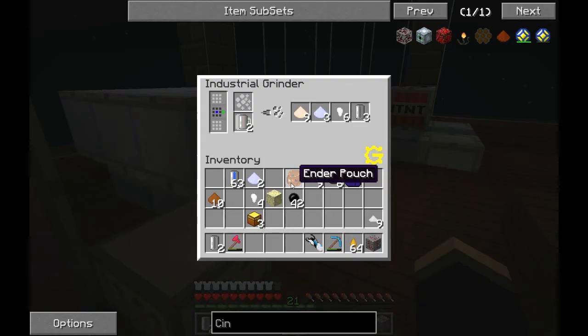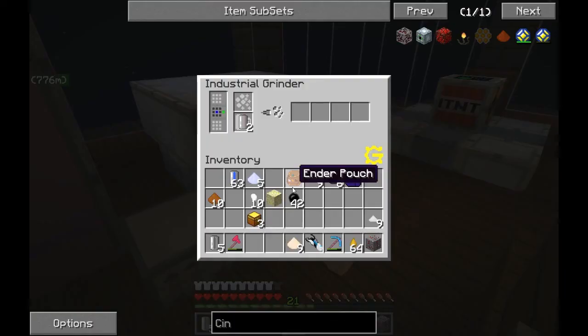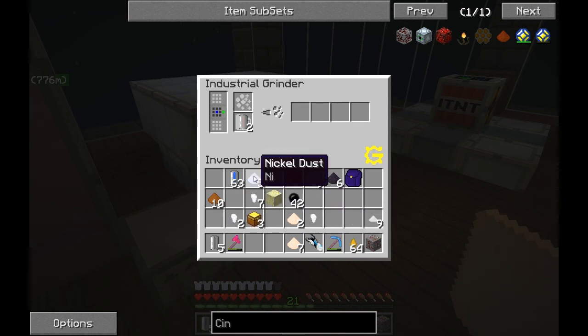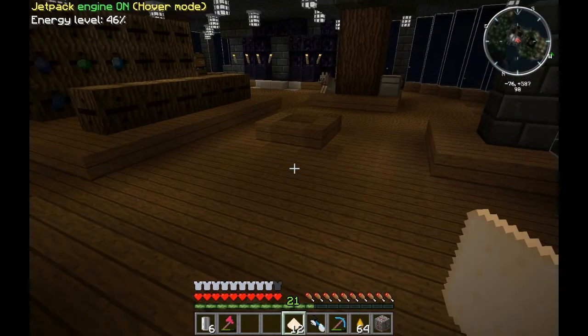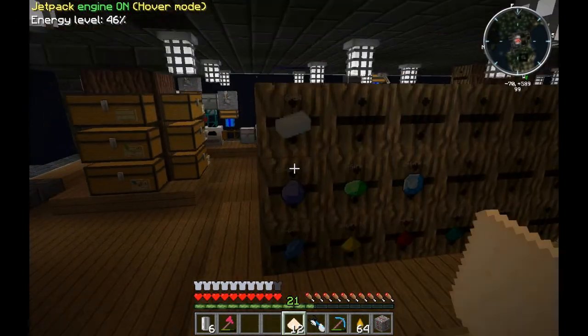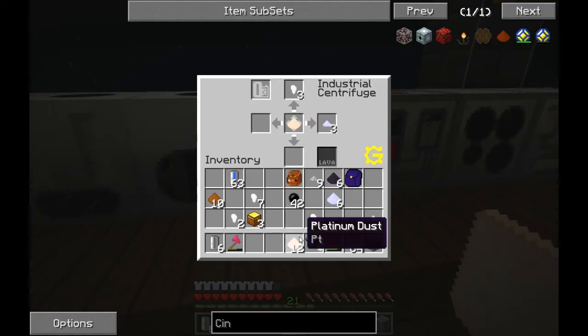Pro tip - and I didn't know this and I wish I would have realized it before. Sheldonite ore: if you put it in the industrial grinder, you grind it out and you get two platinum dust, two iridium nuggets, some nickel dust, and then an empty cell - that's with water. But if you put it with mercury, you actually get one more platinum dust, so you get three platinum dust. That's a 25% increase in yield - that's the math right there. So I have all these little chunks of iridium nuggets because I was doing a demonstration.